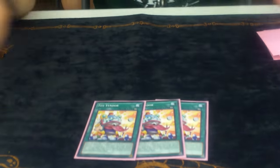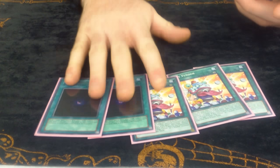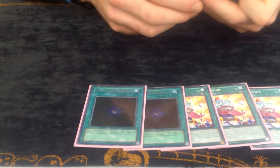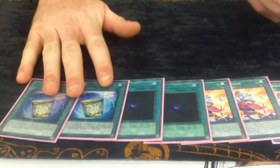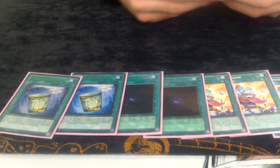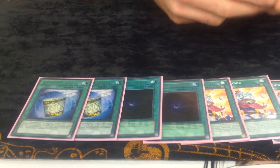Going into the spells: we run triple Toy Vendor, double Allure of Darkness. This was at three but I bumped it down to two to make room for some other stuff. Double Instant Fusion — you want to see it but you only want to see it really once per game. Instant Fusion is Winda, Sheep, and Norden all in one, so really just whatever you need. It's really good.